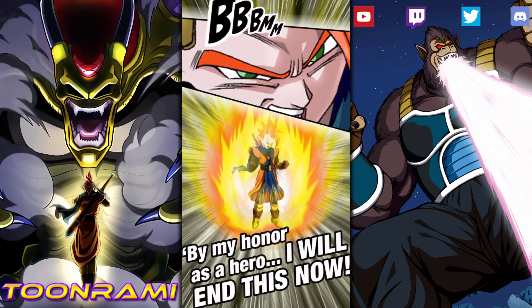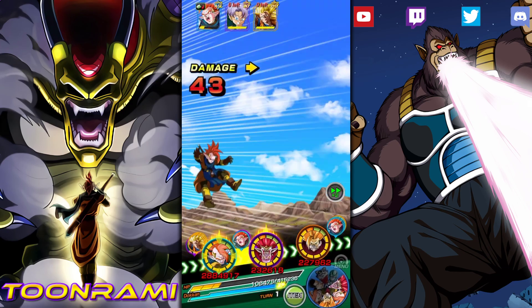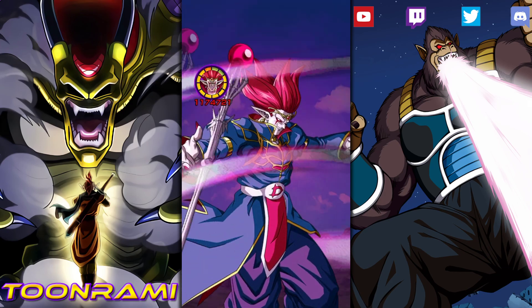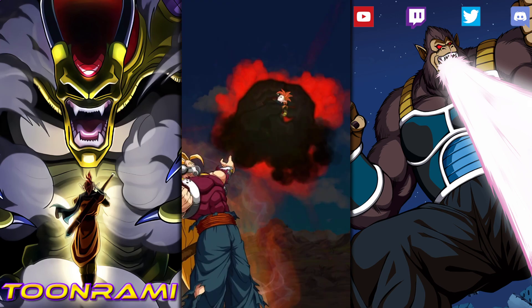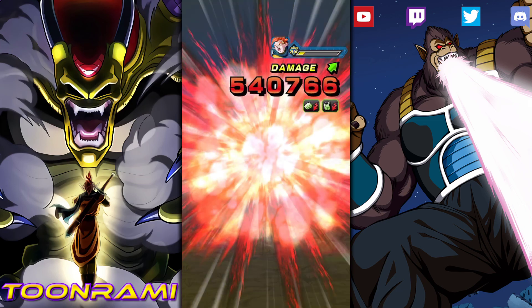I'm playing it this way for two reasons. Number one, I don't want to use an item. Because I want to keep our health below 50%, the chances of us getting another Giant Form are actually pretty high. Generally speaking, when your health is below 50%, Giant Forms will tend to trigger. We did not get the stun, so if Super Saiyan 3 Goku actually attacks, we are toast.